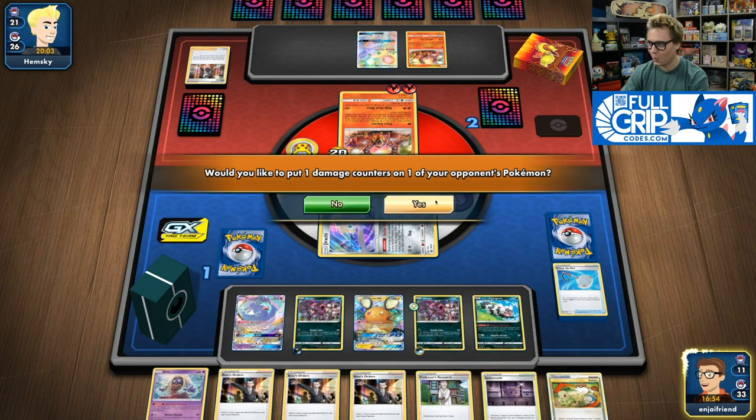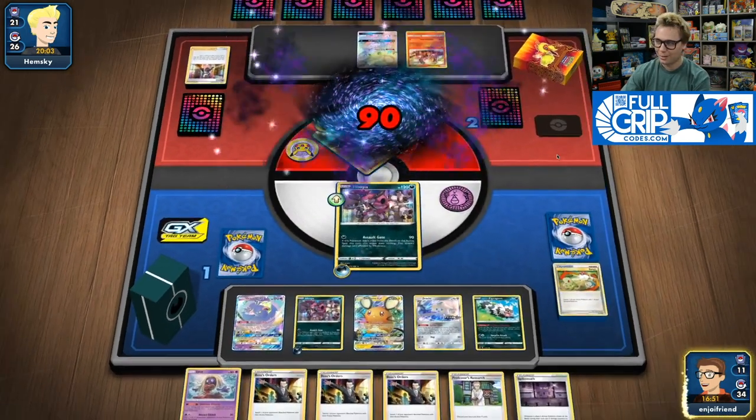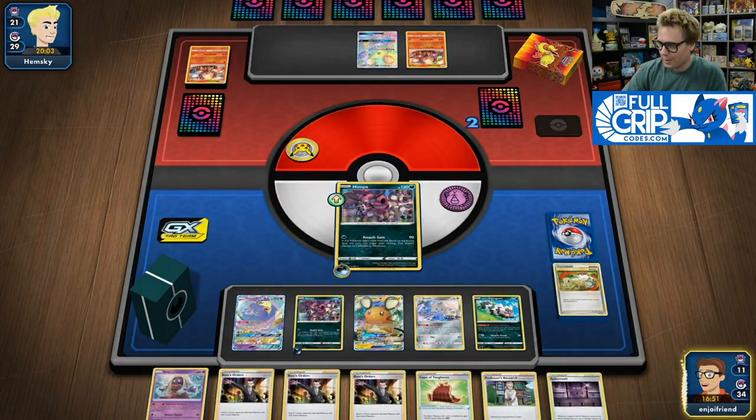With our Spear Tomb deck! Wow — just coming down here, real clutch last turn of the game, we Assault Gate for a perfect 120 damage, taking the win with Spear Tomb Hoopa. This deck is a ton of fun to play. And that's it for the video — thank you all so much for watching. Make sure to like the video and subscribe to the channel. If you're looking for the newest Pokémon Trading Card Game Online codes, check out fullgripcodes.com for instant PTCGO code delivery. Supporting the shop at Full Grip Games directly supports the content here on Tricky Gym. If you've got extra cards lying around the house and want to get cash for them, we are always buying cards at Full Grip Games — commons, rares, hollows, or full arts. Check out the Full Grip Games buy list in the description below. You guys take it easy and have a great day — peace.